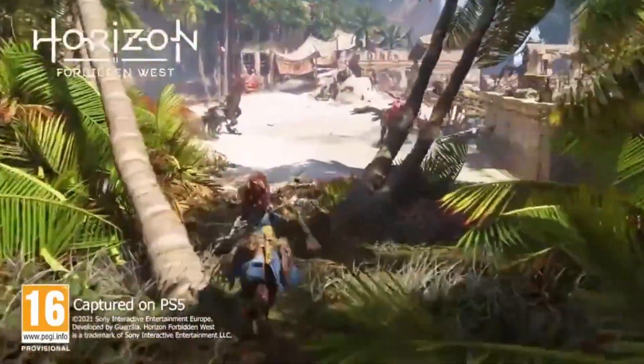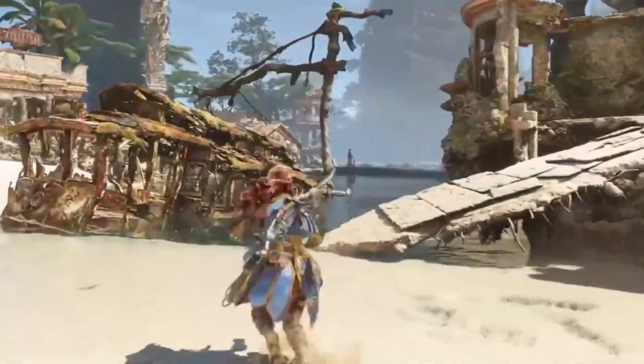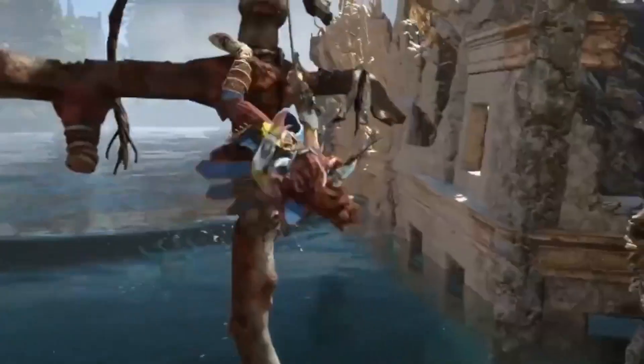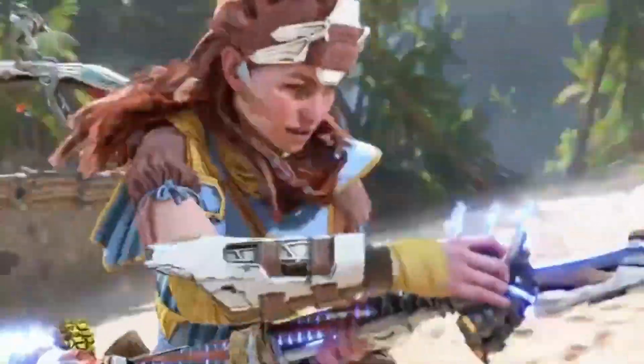In the clip we can see Aloy traversing through the environment to take out some claw striders. She uses the new pool caster to gain some height and the shield wing to safely land beside the claw strider, before using one of 12 Valor Surge features to take down this new machine.